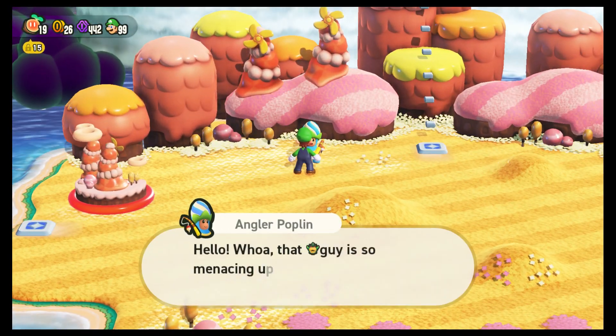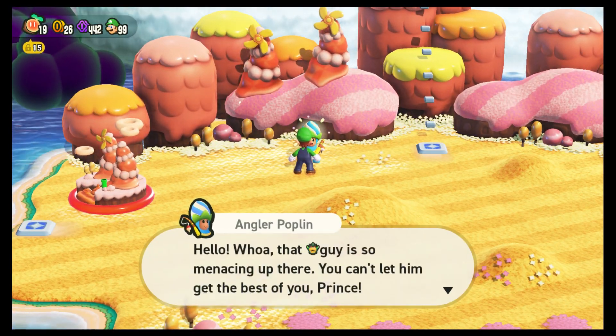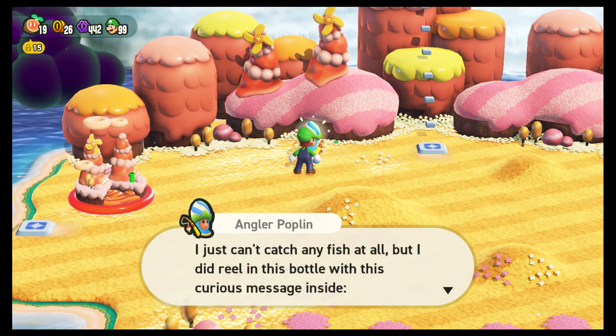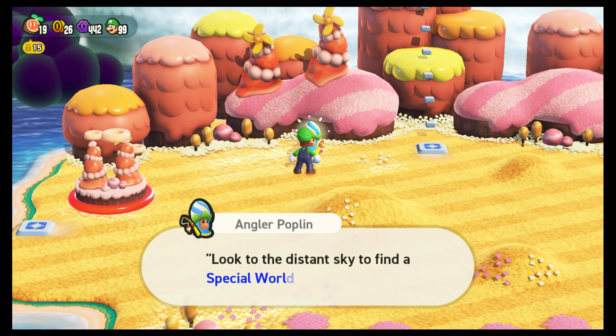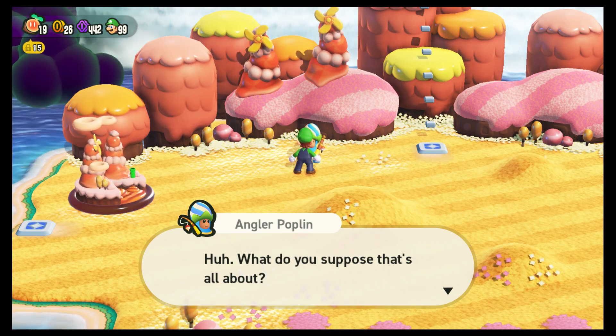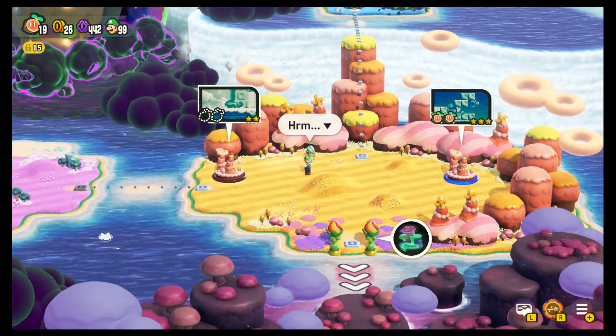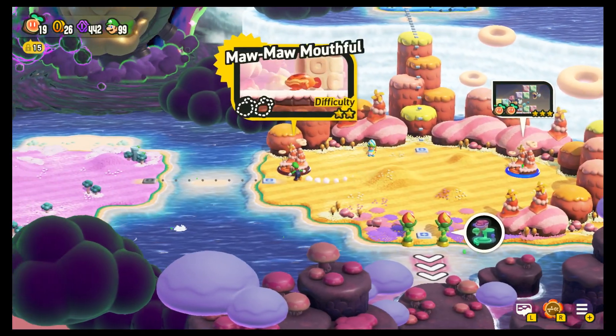Let's see what this guy has to say. That guy is so messing up there — you can't let him get the best of your prints. 'I just can't catch any fish at all, but I did reel in this bottle with this curious message inside: Look to the distant sky to find a special world.' What do you suppose that's all about? Something that we'll see in like five parts from now, maybe.